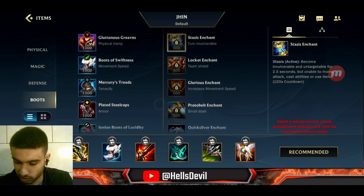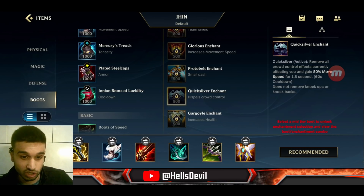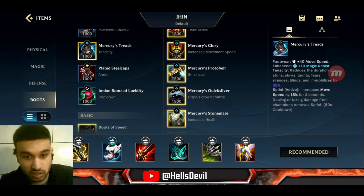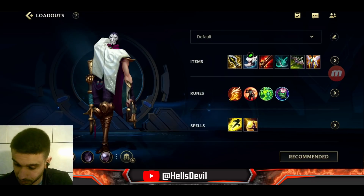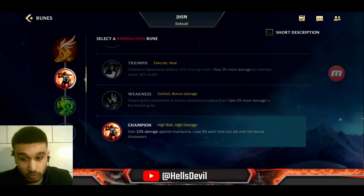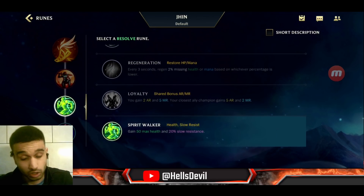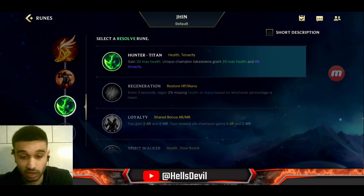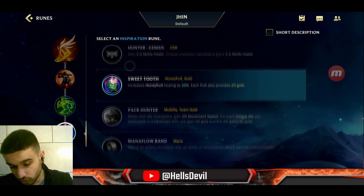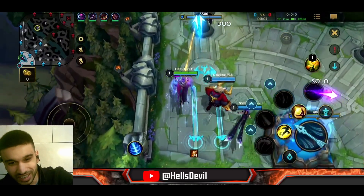For enchantments, nine out of ten games I go Stasis Enchant. You can go Quicksilver Enchant if the enemy has a lot of stuns — especially against Twisted Fate, get Quicksilver unless you don't feel you need it. You can also go Mercury Treads with Stasis Enchant against Twisted Fate. For runes: Fleet Footwork — there's no other rune that's as good on Jhin. I go Champion for the second rune since I find it easy to stay alive on Jhin. Third rune: Spirit Walker is the safe pick, but Hunter-Titan works if enemies have lots of CC. Fourth: Sweet Tooth for survivability. Spells: Flash and Barrier.